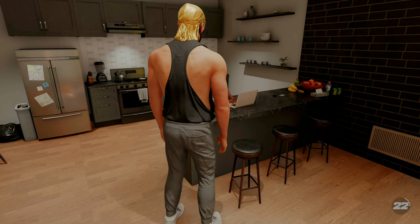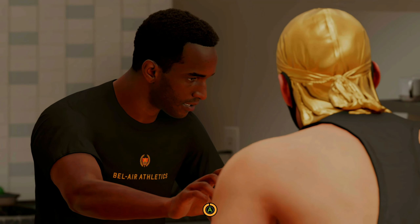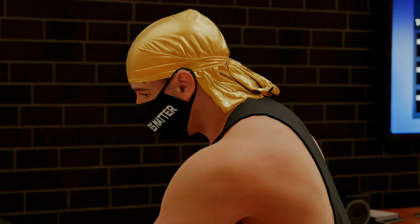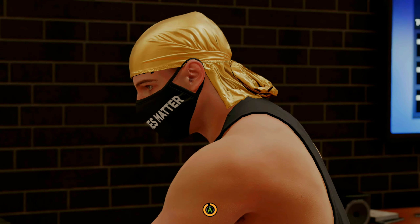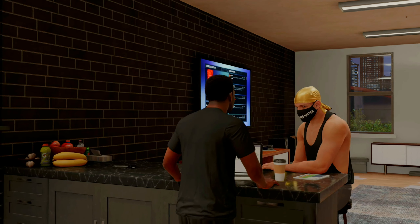Talk to Ricky again — this time it's going to ask you if you'd like to declare for the draft. Make sure that you select that, which is the first option. Then it's going to ask if you're sure — hit yes, which is also the first option.